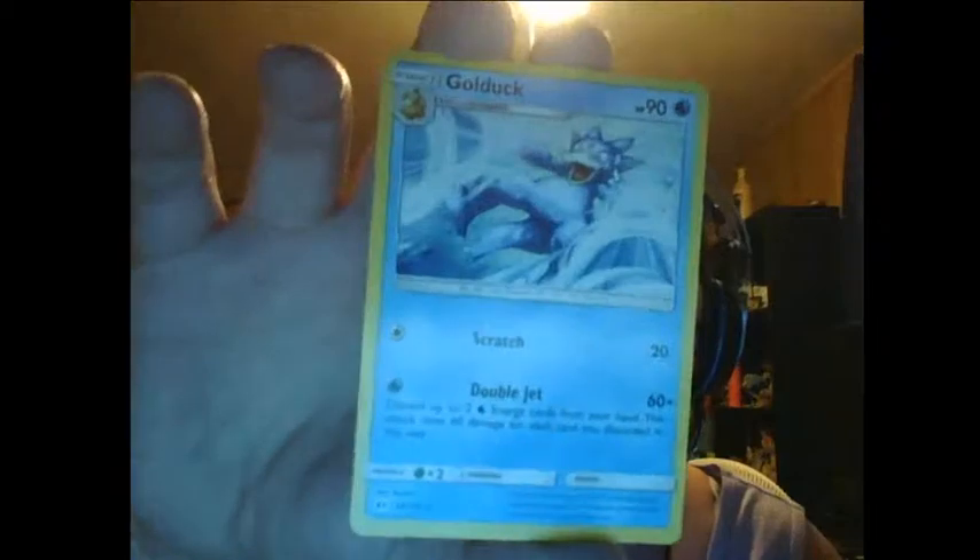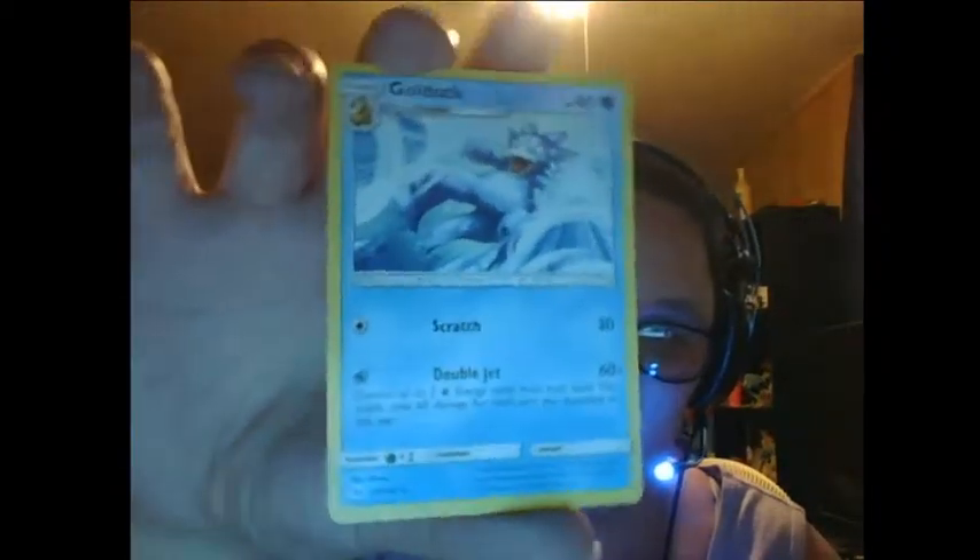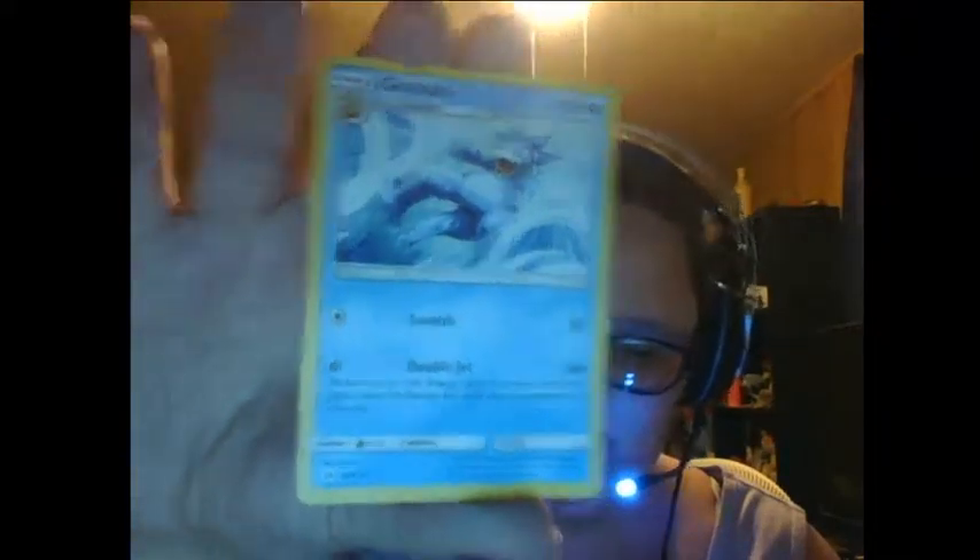And then we got Golduck — hey, that's Psyduck's evolution! — and it has Scratch and Double Jet. I miss the old art because I did buy a few cards back when it was Wizards of the Coast. And then we got an energy card. Here you go, just stare at it — who cares about energy? Does it actually come in every booster pack? Because if so, that means you're only getting like nine cards for the same price.